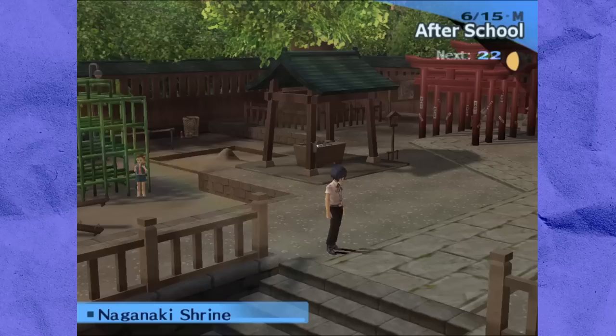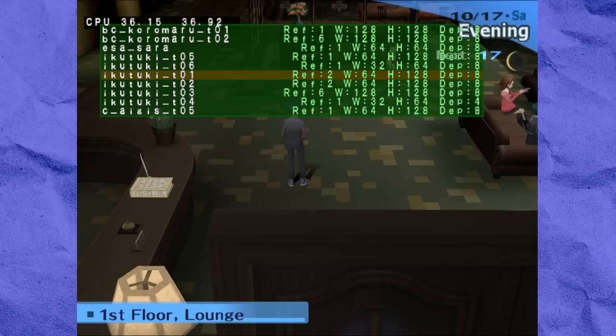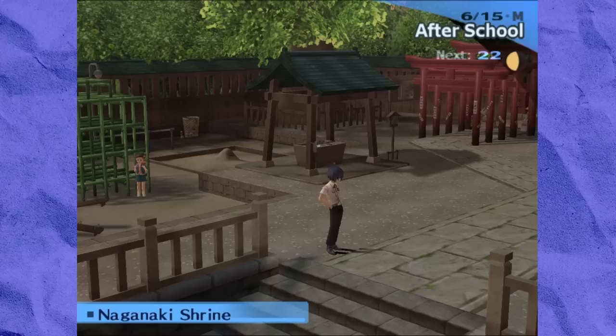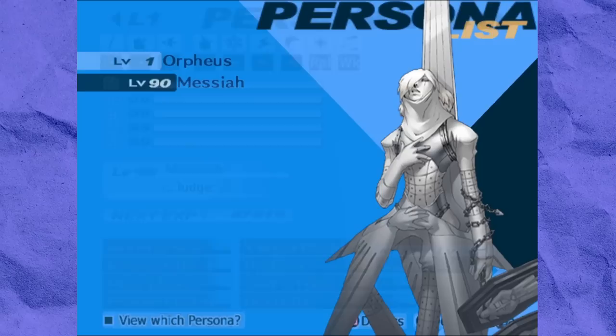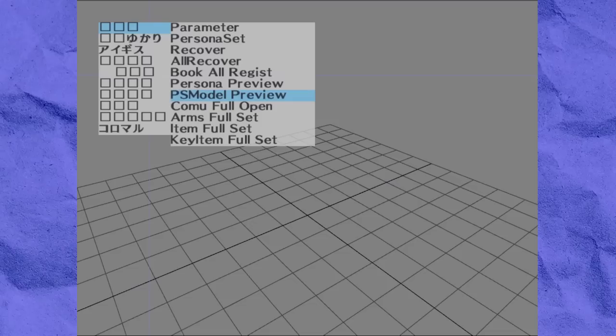The game actually boots up on a debug menu. The first option lets you begin the game properly and play through it normally, but pressing the right analog stick will open an in-game debug menu. This lets you view textures for the current area including character model textures, display metrics, toggle sounds and background music — but most importantly, you can cheat. You can add totally legit Personas to your stock, change your party members' Personas, and even technically set the protagonist's Persona to any other character's Persona, though why would you want to do that?